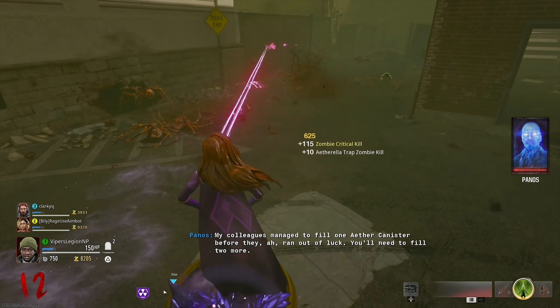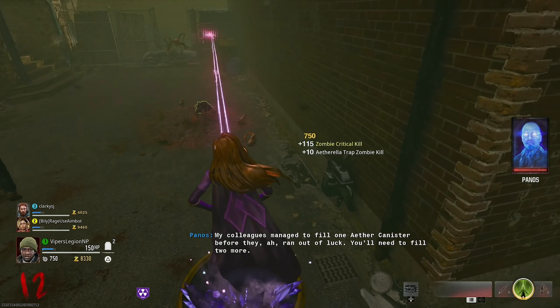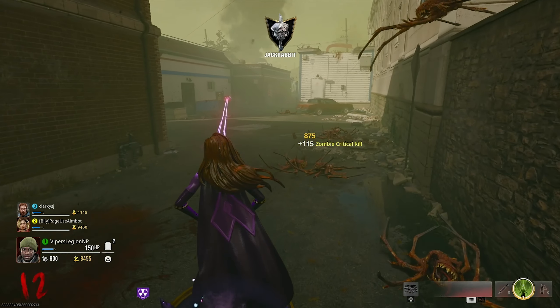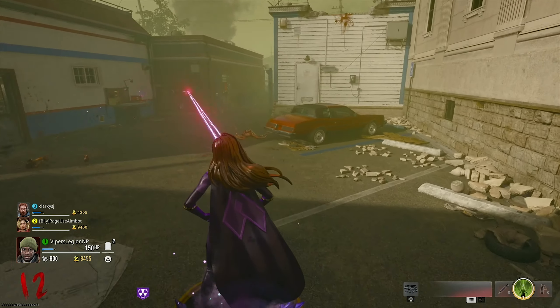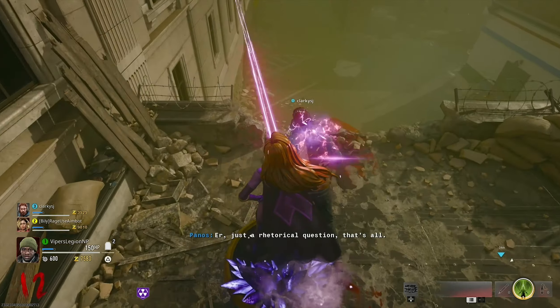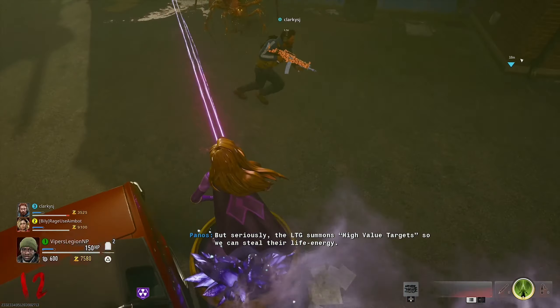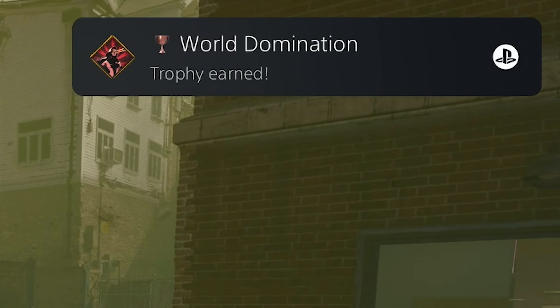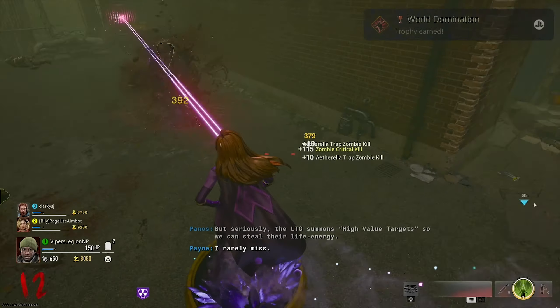It is also worth mentioning that you can collect these 9 action figures in any order that you want, so you don't have to follow the same pattern I did in my game, as long as you collect all 9 of the action figures with the jet gun. Once you transform into the supervillain Etherella, a notification will show up in the top right corner to let you know that you've unlocked the World Domination Bronze Trophy.